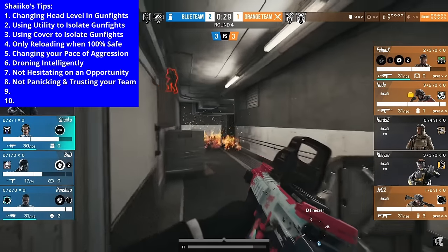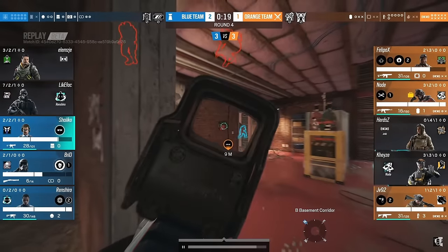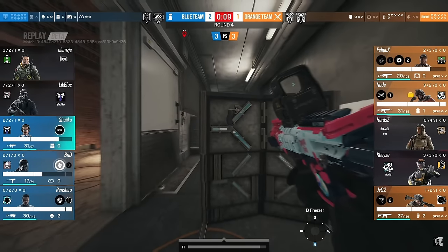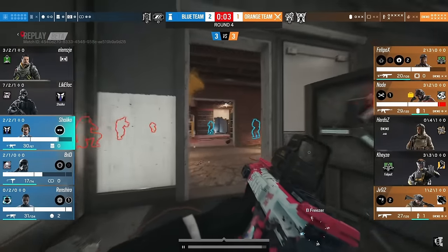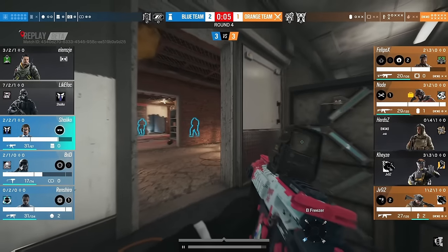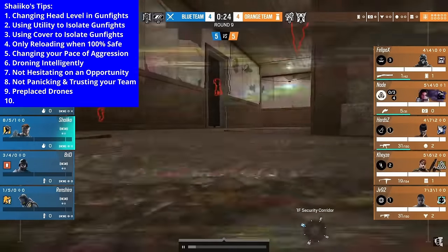Tip number eight is a quick one — not panicking and trusting your team. There are 20 seconds left in a 3v3 on Oregon basement. A lot of players in the last 15 seconds start panicking and flicking between 15 different angles, and it gets them killed. But Shaiqo is calm, cool, and composed — he's just doing his job. He understands his job is to hold Freezer, because if the defense loses Freezer, his teammates in Elbow and Closet can't solely focus on their own jobs. He trusts his team to hold Elbow and the push into the bombsite.